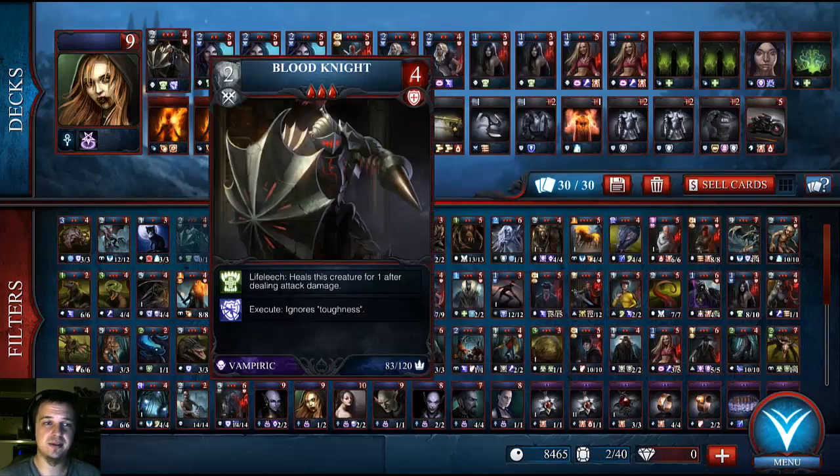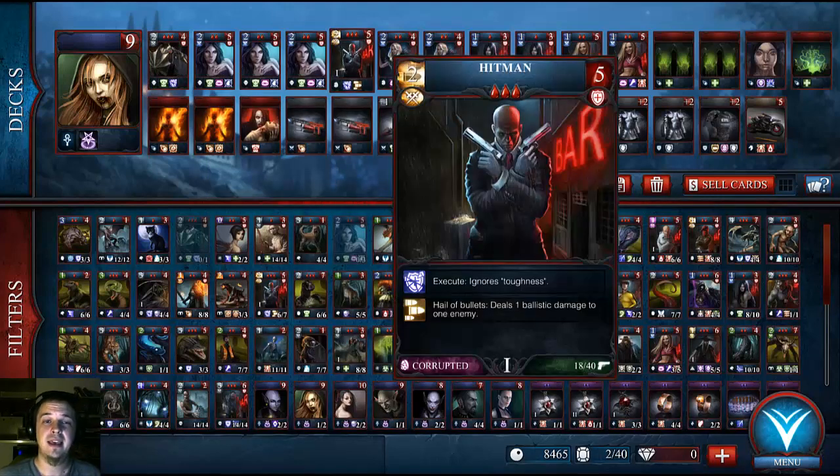The 3-cost characters: I have the blood knight, who is the last vampire in the deck. I only have 2 three-cost characters, and I depend more on the 2-costs for this. The bulk of the deck is made up of 2 bloodless cost cards. The blood knight has 2 attack, 4 health, life leech — which is absolutely awesome. He heals himself for 1, and he ignores toughness, so the 2 attack damage he does gets through every time. The hitman is also a corrupted character like the lady of the night, and kind of the off part of the deck, but he's pretty awesome. He has a hail of bullets, so every active turn he pelts an enemy for 1. And his execute ignores toughness, so again the 2 attack damage gets through absolutely every time.